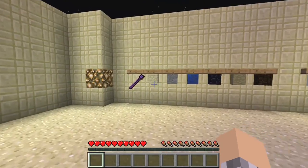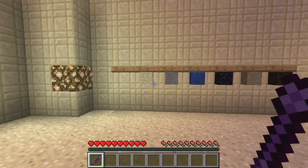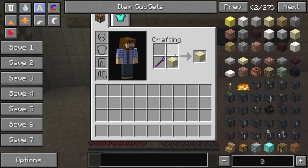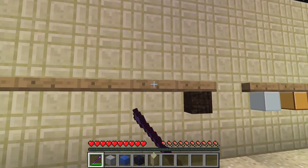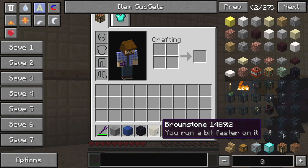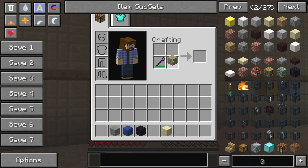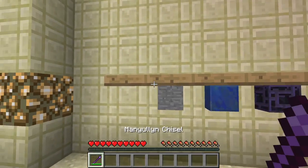Now let's look at some blocks you can build. This is a chisel — you make it in your tool station. For this demonstration we're using manyullyn, but it doesn't really matter what material you use. If you take something like sandstone and combine it with the chisel, you can create different types of sandstone: chiseled and more through the spectrum. You can do this with stone, lapis, obsidian, and brownstone — a block that comes with this mod that lets you run slightly faster when you walk on it.